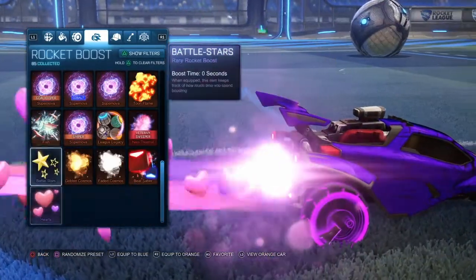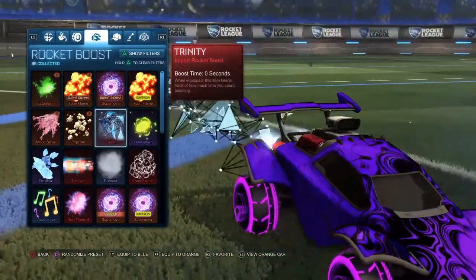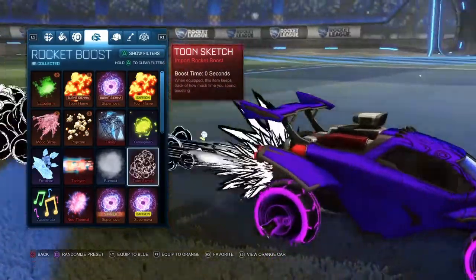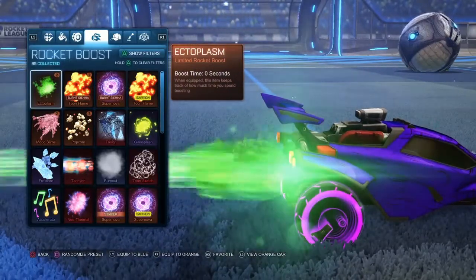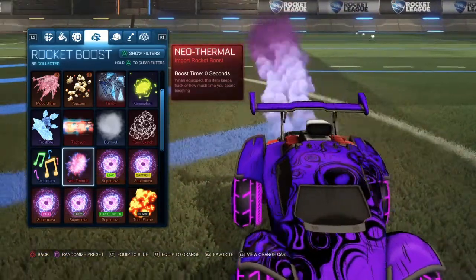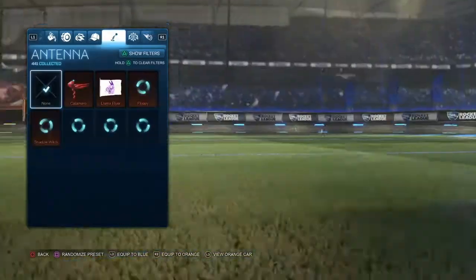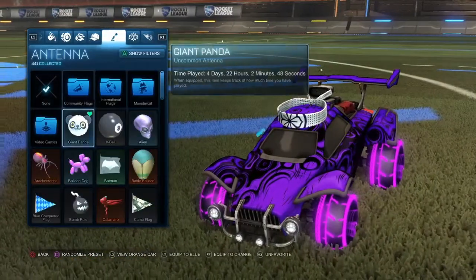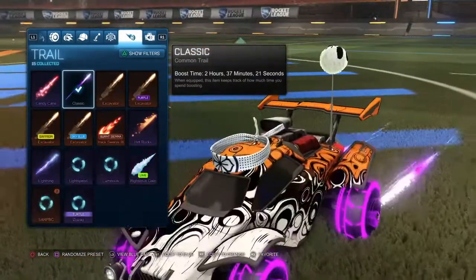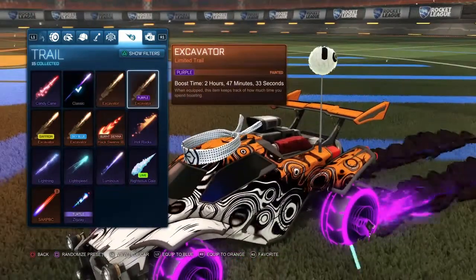Black toon flame doesn't look too bad. Trinity — I got this yesterday. Toon sketch. I always use neothermal — I'm trying to find another rocket boost I like, because literally all I use is neothermal. And I need to get purple Mr. Monsoon. If you have that, let me know, guys. I need someone to hook me up with purple Mr. Monsoon.